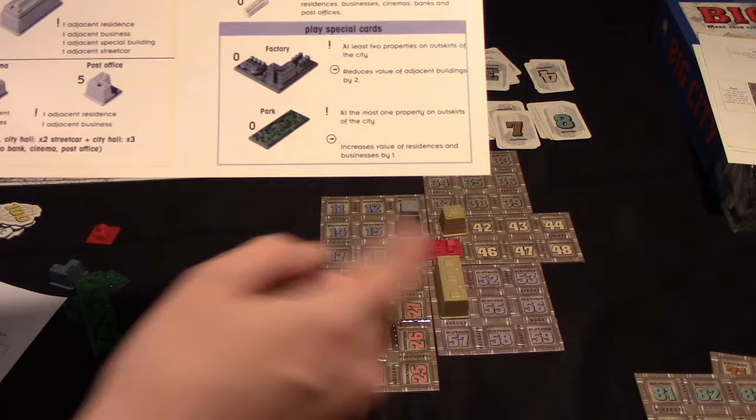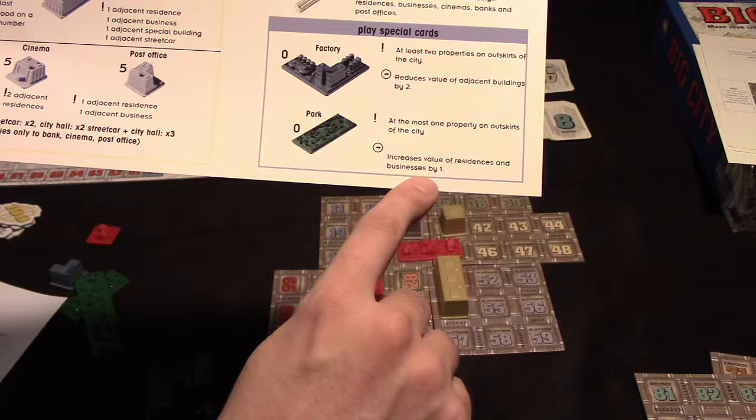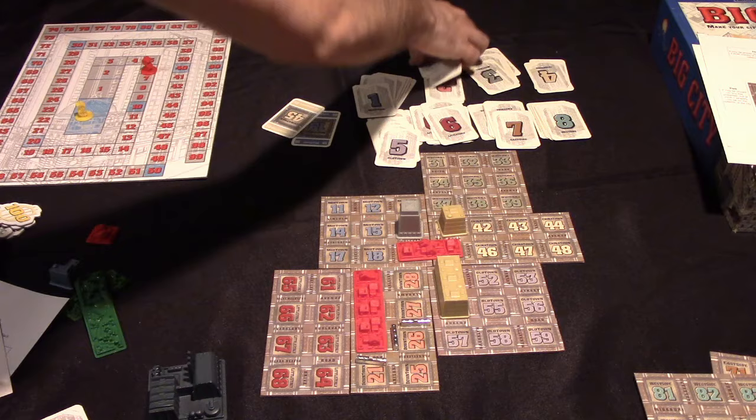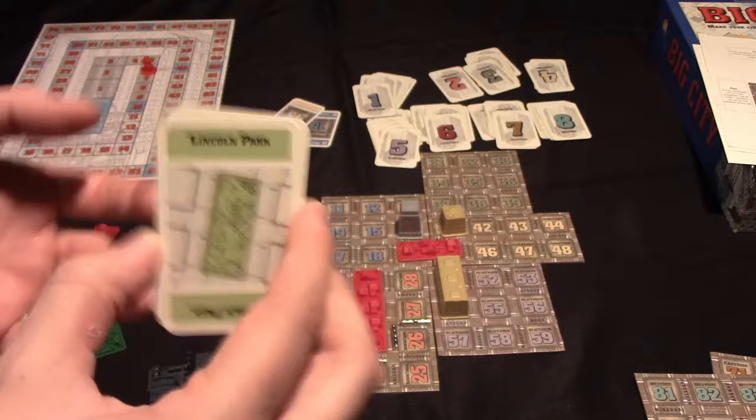The park has the requirement that there's at least one property on the outskirts of the city, and it increases the value of your residences and businesses by one — so that's beneficial. When you draw those special cards you get a card like this that allows you to build the park or factory, and you'll notice it doesn't have a number on it — it can be played and placed anywhere. That's very powerful; it could essentially make somebody's deed for a specific spot, or multiple deeds, invalid. So it's a good blocking move.